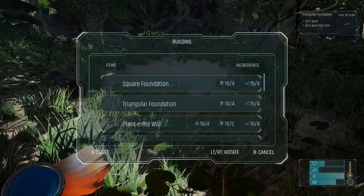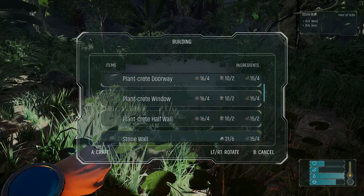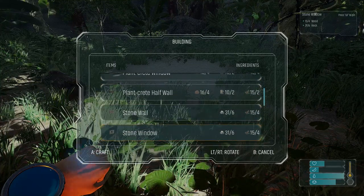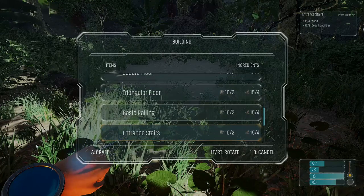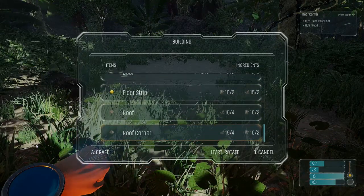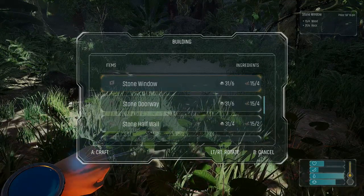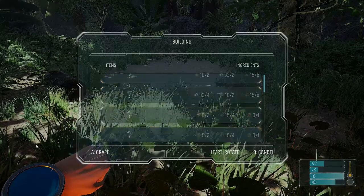It does depend on what you're going to be building your first base with. Some building pieces require a lot of clay, but lots of them require more stone, and since stone is a lot easier to pick up and find, I would say skip some of the plant-based build pieces and go straight to stone. You only really need to collect a whole ton of clay if you're going to be building with the plant build pieces.